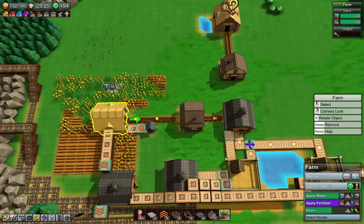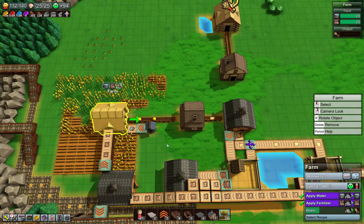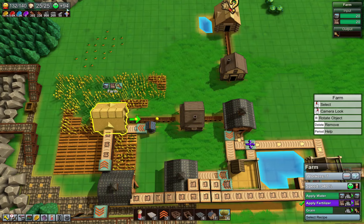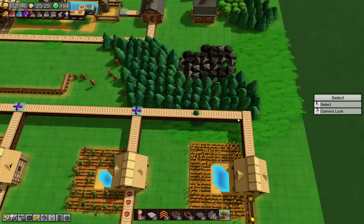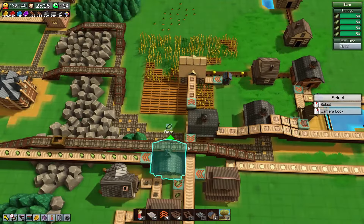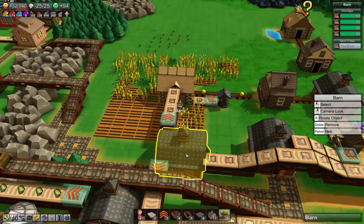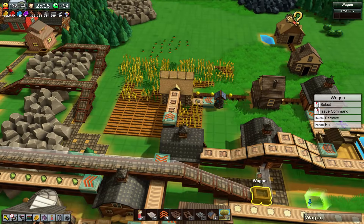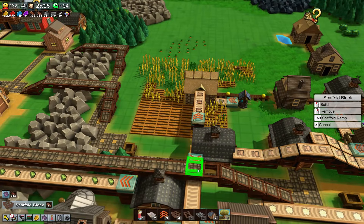Once this starts maxing out — happiness at 90 — we are now producing much faster. At 90% we almost doubled the productivity of our setup. What happened to all of the fertilizer? Did I incidentally block that? I think I did. There — now it won't block it.